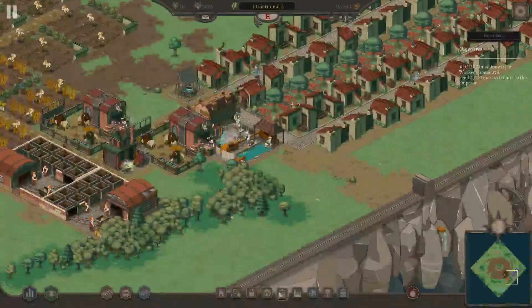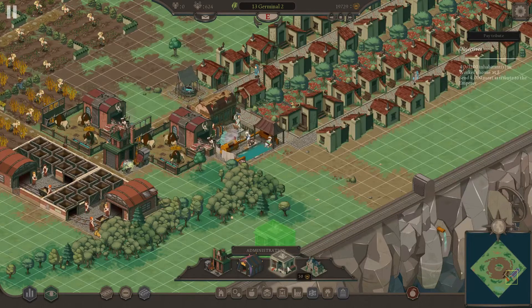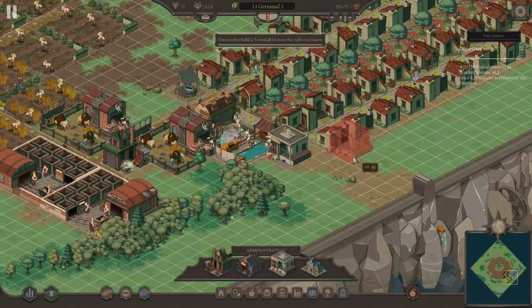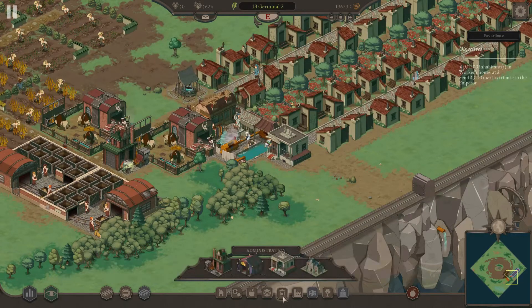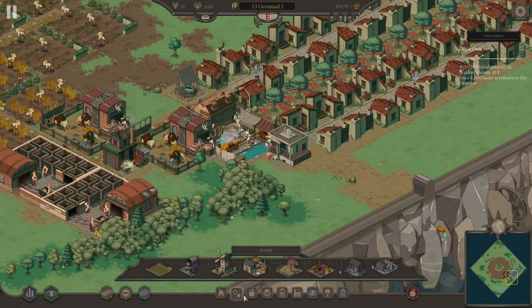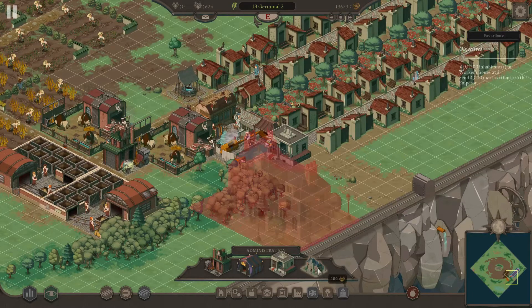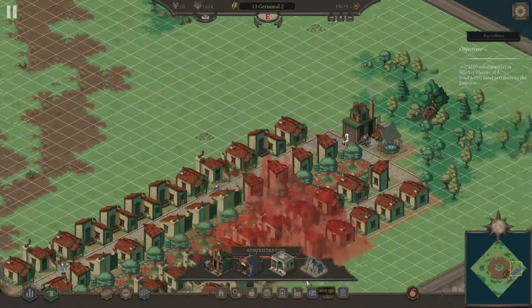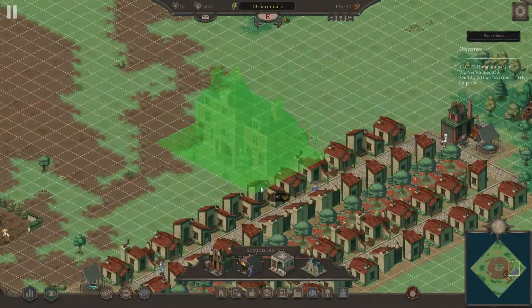In order to do that we need to build a tax collector. Just like a service building, we're gonna build it right here. Now you need a town hall to store the collected taxes — you can't actually store the money until you have yourself a town hall, and you can only build one of them. So let's build one. Now town hall raises the quality of the surroundings, so you want to build it near the people.